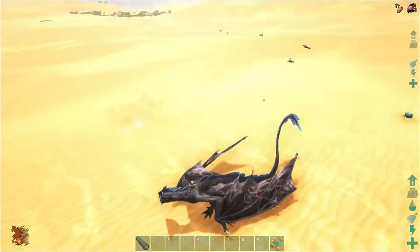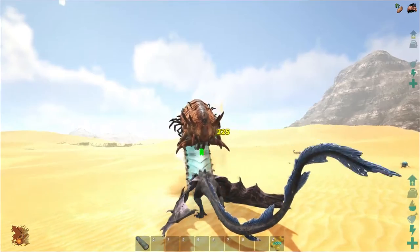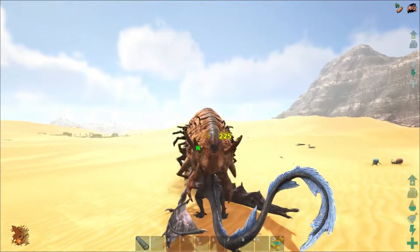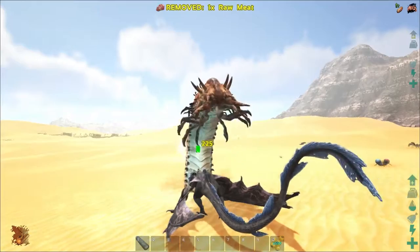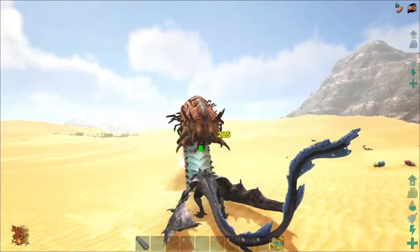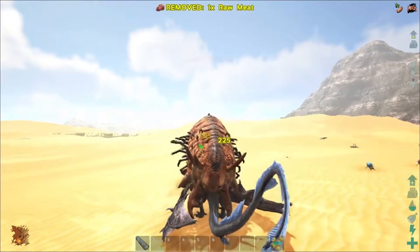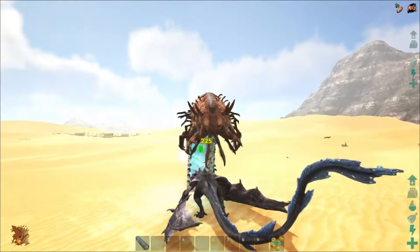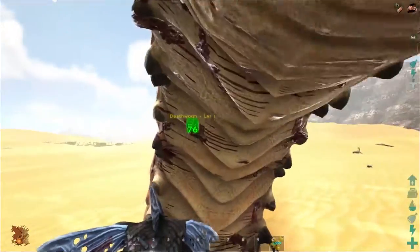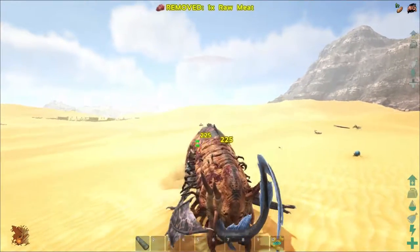Alright, new death worm coming up. I looked it up and we need three horns to tame a level 120. We already have one at the base from killing one a few days back on a lower level wyvern, and I just got one, so that's two. I'd like to get one more just to be safe. The hardest part really is finding them — this guy took only about 10 minutes to find after the last one.